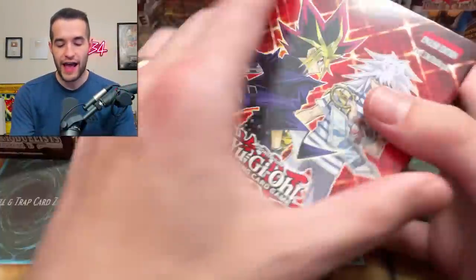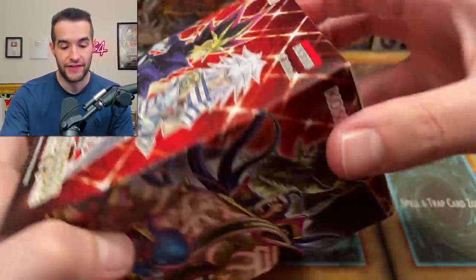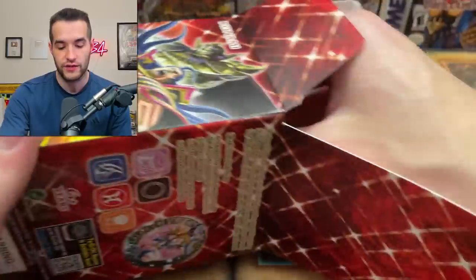I'm going to crack these open and get all the mini boxes out so we can go through the dice and stuff. I pulled everything out and didn't open these boxes to reveal what everything is, but I took all the plastic wrap off to cut down our time significantly. We have 16 of these boxes — they have two packs each, one promo, and a die. So let's see what we can pull.